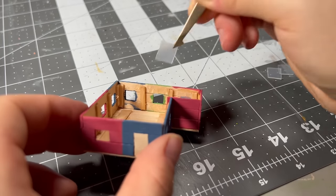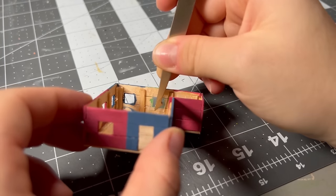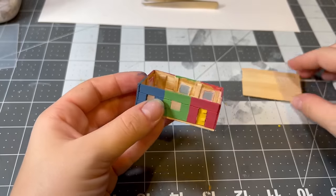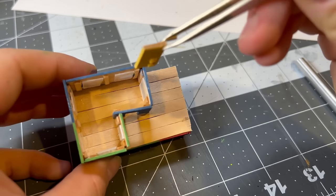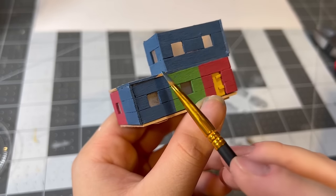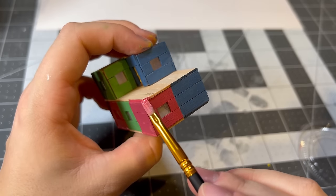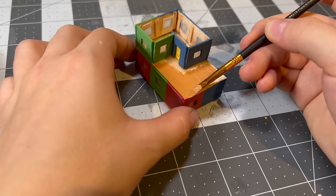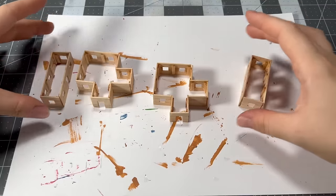I glued on a floor and then cut out tiny little squares of plastic to use as windows. Once all of the window holes were covered, I cut out another slab of stir sticks to use as a ceiling, glued it on, and began assembling the second floor. I added the windows to the second floor and used a thicker stir stick as a door, added some tiny slabs across the front and painted it yellow, then colored the sides of the floor and ceiling slabs before moving on to the balcony floor.